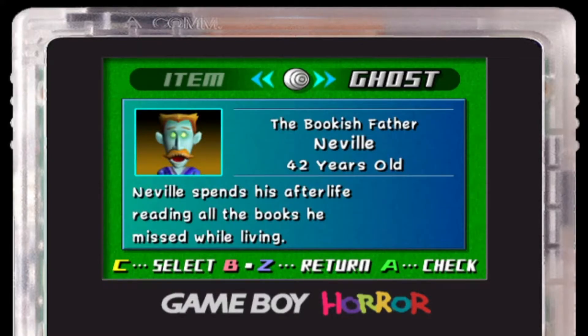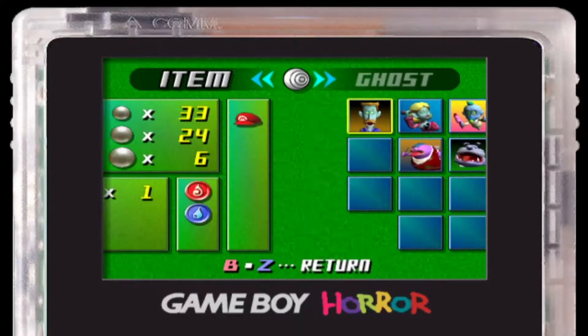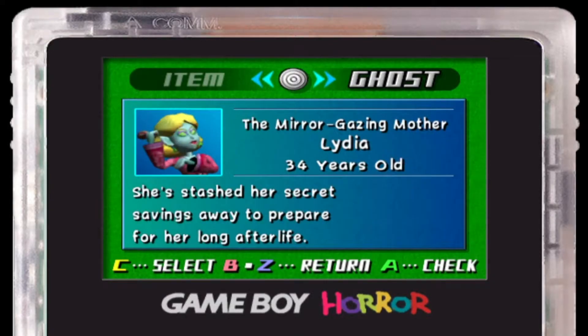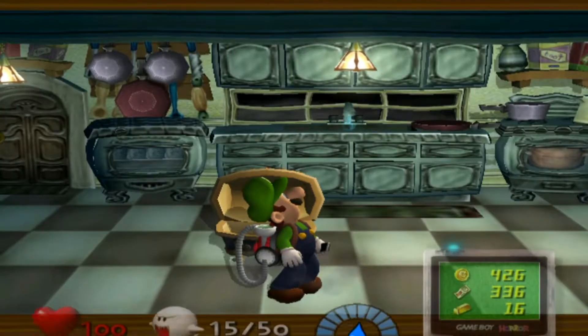We can see the bookish father, Neville. And then we have the mirror-gazing mother, Lydia — she's stashing her secret savings. Spooky is the name of the dog, is what we're going for.